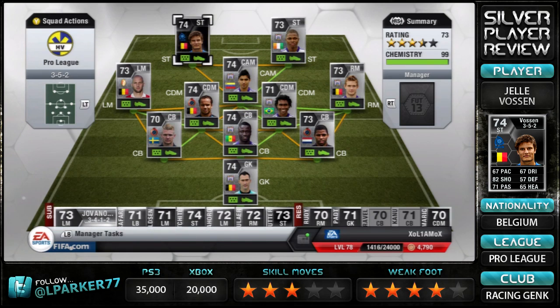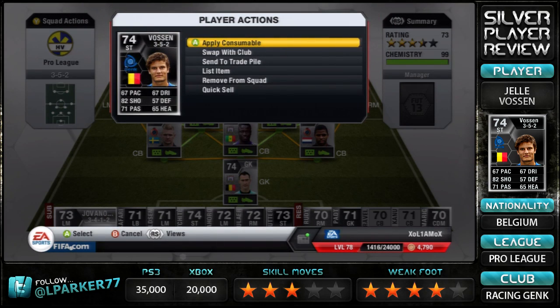I paid about 25k but you can get him cheaper. According to Footwiz, on the PS3 he's been going for about 35k, but that may be cheaper as that's just Footwiz. The team I use him in is the Pro League team — it's a really nice team. He's up front and it's quite a nice partnership, but I'll tell you when the gameplay comes on about his strengths and weaknesses.